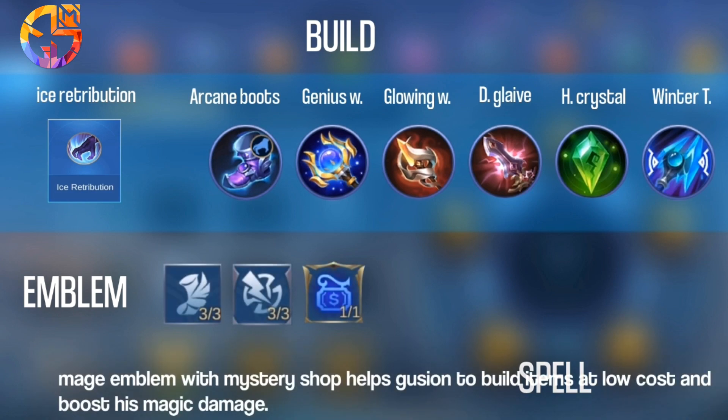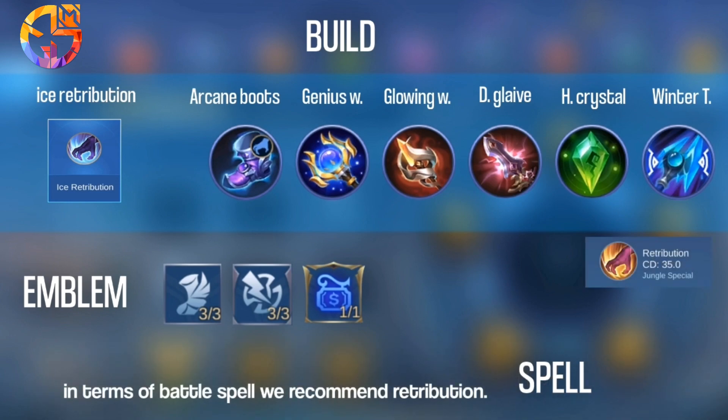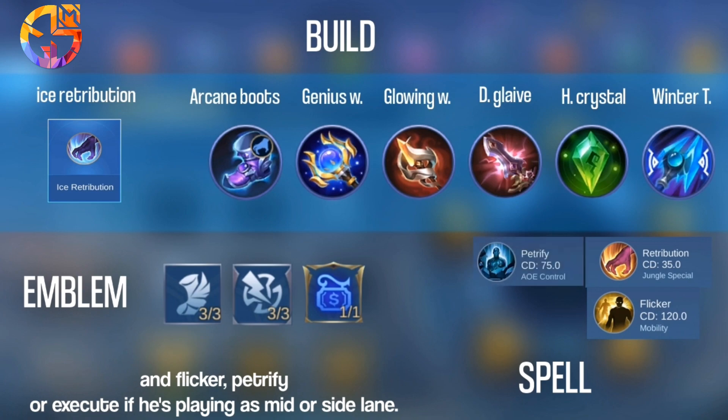Mage emblem with Mystery Shop helps Guzhen build items at low cost and boosts his magic damage. For battle spells, we recommend Retribution and Flicker, or Petrify or Execute if he's playing as mid or side lane.